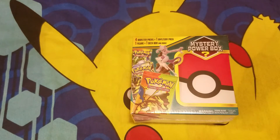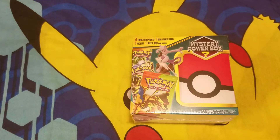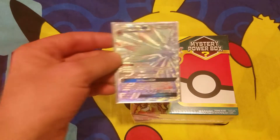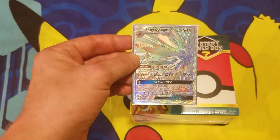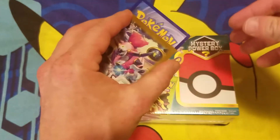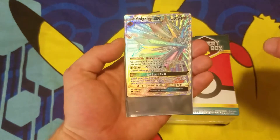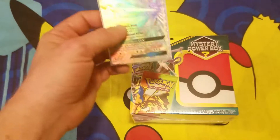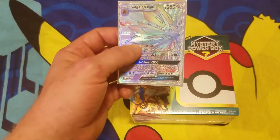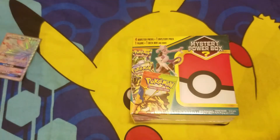Hey guys, thanks for tuning in to another episode of the Squirrel Squad — hope you're having a great day! Today we're going to be opening up one of the new mystery power boxes. I'm super excited — I love the mystery power boxes even though there's usually nothing that great in them. Don't forget on Saturday we are giving away the hyper rare rainbow Solgaleo GX. There is a little bend in the corner — I'm going to be honest with you — but from the front it still looks like a great card, good for your collections. Comment, like, and subscribe and you'll be entered to win. Let's get into the mystery power box!